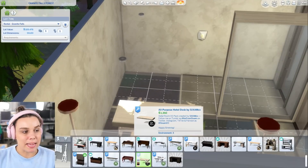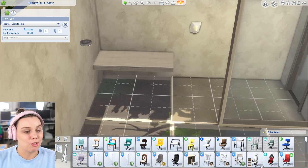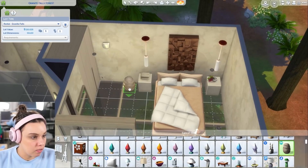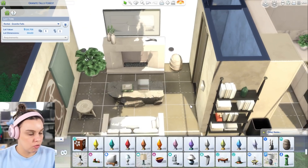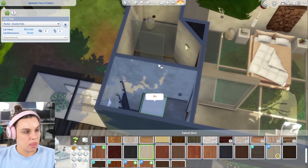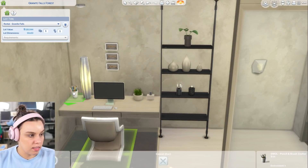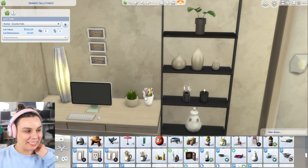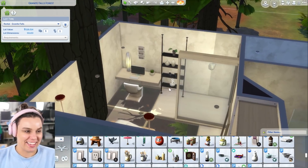Now I feel like this is more minimal. I love the other bed too though. This desk is from Sixam's hotel set, and I love that it's a floating desk - that is chic. This piece is from Snowy Escape and it's so pretty - we have to use this everywhere. I totally forgot about this. I'm going to put another shelf next to the desk to have a few knickknacks. I feel like all of these pens and pencils need to be black fineliners - they're too colorful. I'm putting them in the drawer; it's ruining our aesthetic.